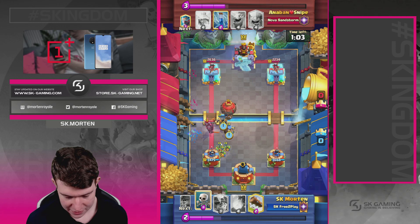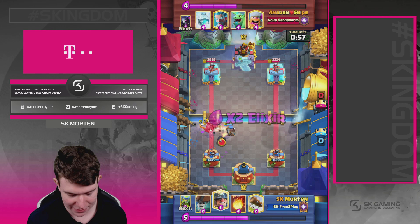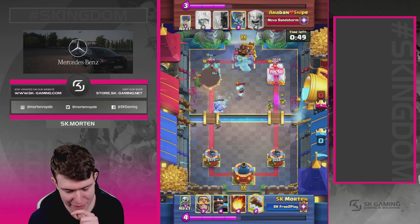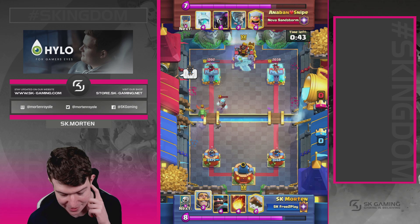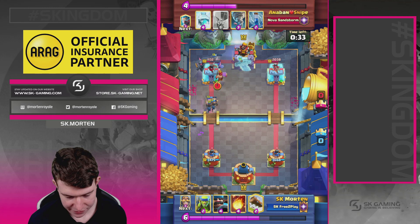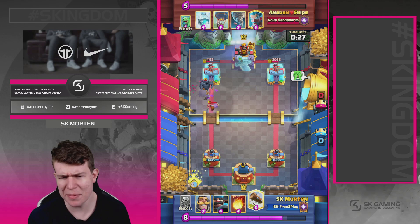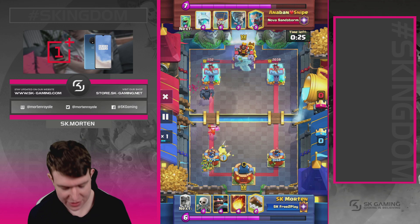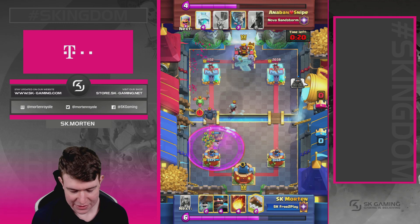I thought maybe I should have played a Wall Breaker on the right, but same-lane pushes against this matchup aren't always great. He drops a Pekka in the back, so I go in with Skeletons on the ice. I go same lane here — maybe a small mistake; possibly I should have gone Skeletons and Miner on the right to switch lanes. But he would just defend with less elixir since he manages elixir really well. Going in for Miner — this next defense is going to be the key one.